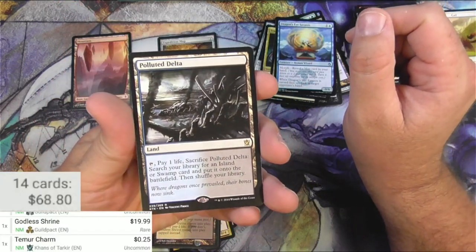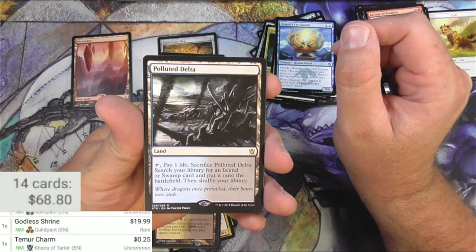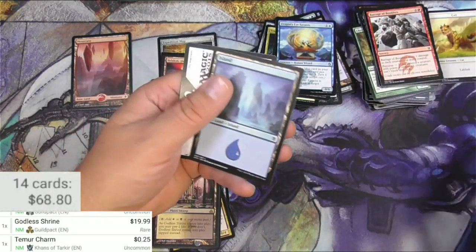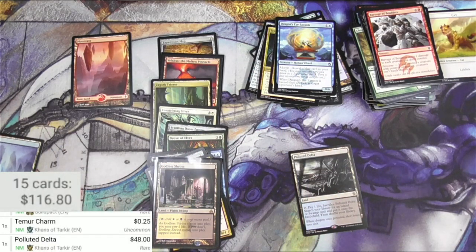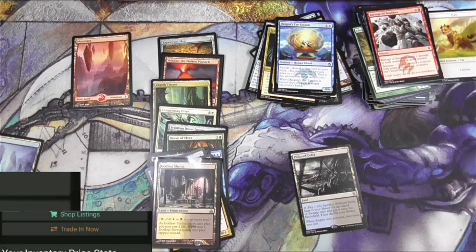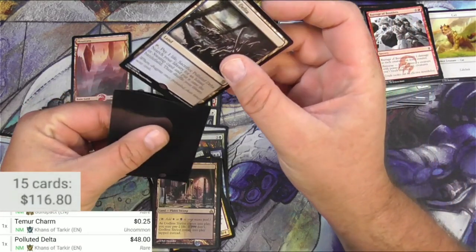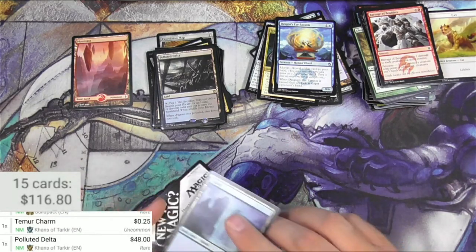Oh ho ho ho — I couldn't have planned that any better! I think this is probably the best fetch land and I will take it. You pay one life, sacrifice it, search your library for an Island or Swamp and put it on the battlefield — Polluted Delta! $48 bucks, wow! This card has been reprinted now, but only in the Expeditions, so the Zendikar Rising Expeditions have not done anything to bring down the price of fetch lands. The demand is just too high — every modern deck, every Commander deck, every vintage deck.